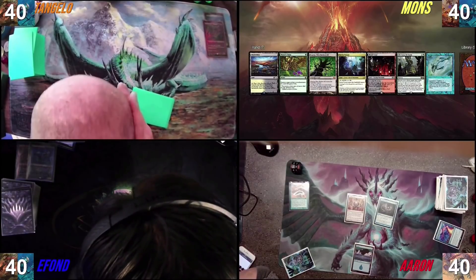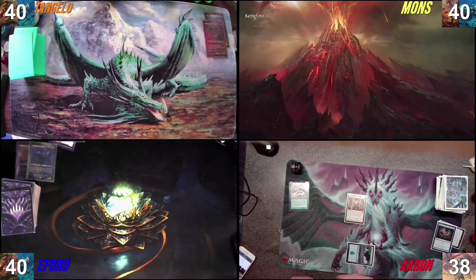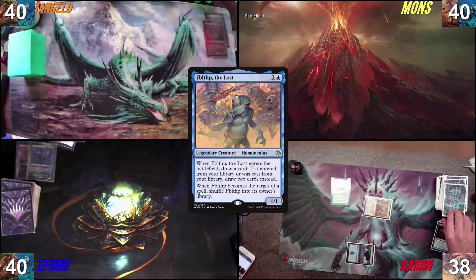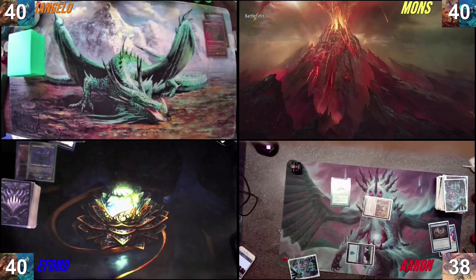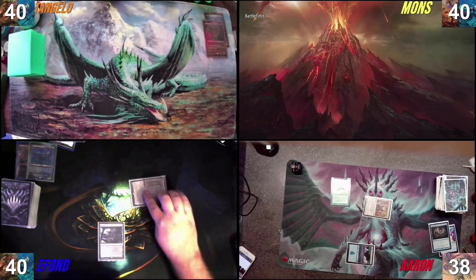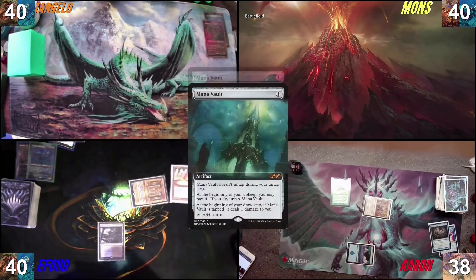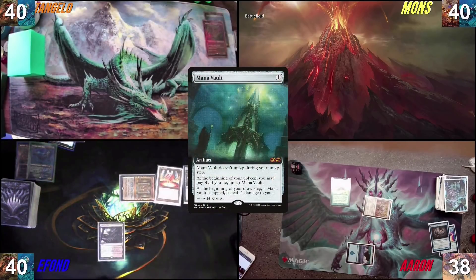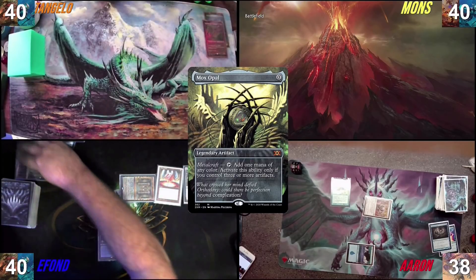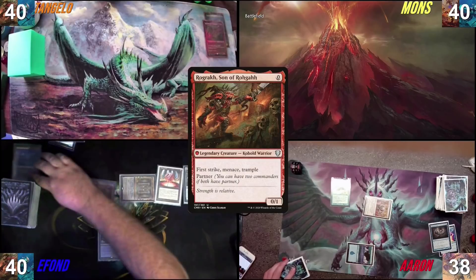You recognize these cards? Oh yeah, I see them. And then I'll draw the card off get probe, and then I'll tap two to play Fblthp, draw off Fblthp, and then that'll be turn. I'll draw for turn. I will start by playing a Polluted Delta, play a Mana Crypt, tap Mana Crypt floating one, play a Mana Vault, play a Mox Opal. Top it off as a fish. And then cast Rograk. And then pass.